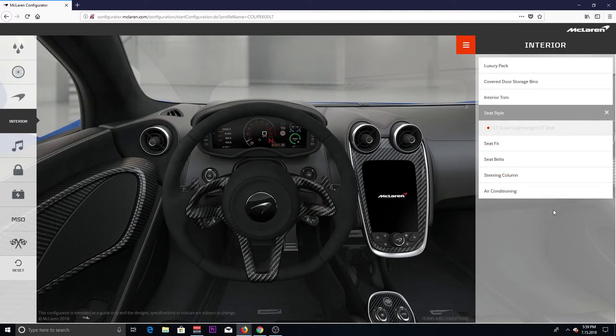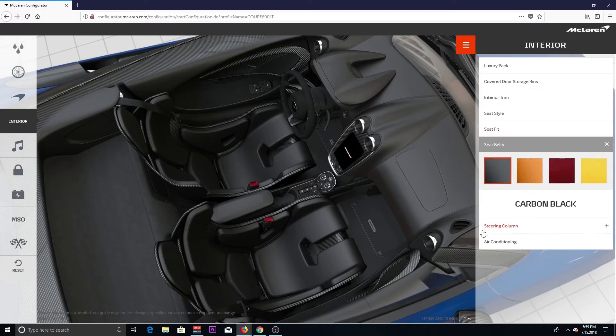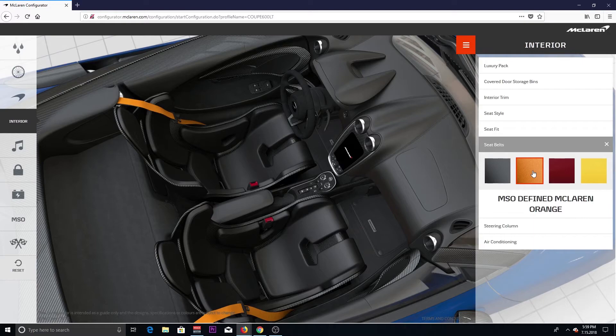We're gonna go with our seat style — we already got our super lightweight carbon fiber seats, gotta have those. We might change the color but right now we'll stick with that. And our seat belts — we're gonna make them McLaren orange, because it matches the orange brake calipers and that LT badge. So we're gonna go with that — yeah, got offset on the inside.